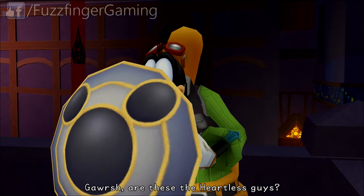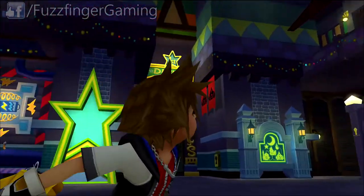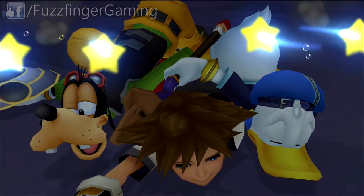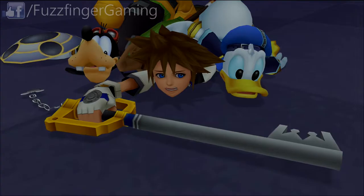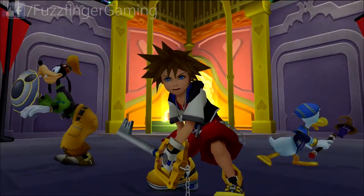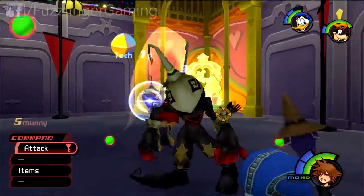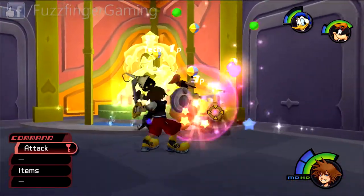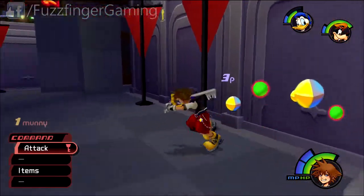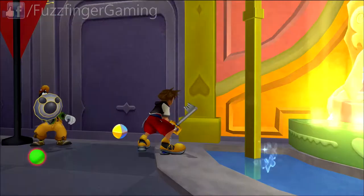In the cutscene: are these the Heartless guys? Let's go get them! They spot a Keyblade. So now we've got Goofy and Donald in our party, and they're going to assist us in taking out this wave of enemies. As you've probably noticed, these guys are substantially more challenging than the ones we've been fighting previously — they have armour. Once we've killed those, we'll be greeted by our next boss fight.